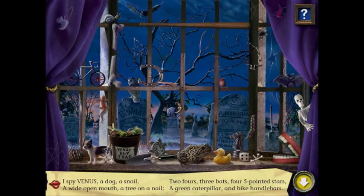I Spy Venus, a dog, a snail, a wild open map, a tree on a nail, two fours, three bats, four five-pointed stars, a green caterpillar, and a bike handle.